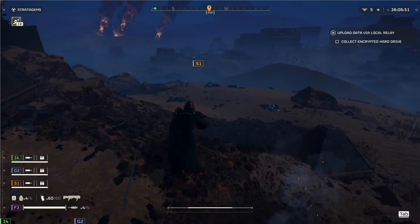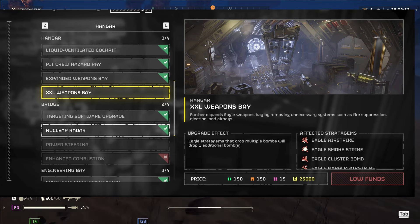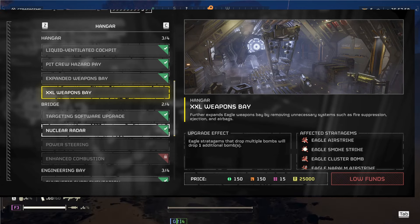Next up, we've got the XXL Weapons Bay. Still a little bit too small for my you-know-what, but this does do one thing: Eagle Stratagems that drop multiple bombs will now drop one more bomb.